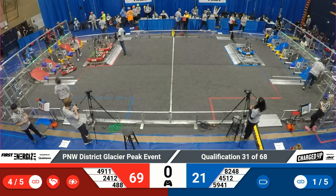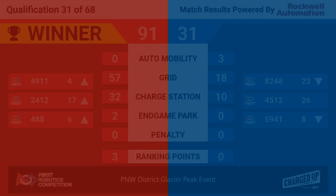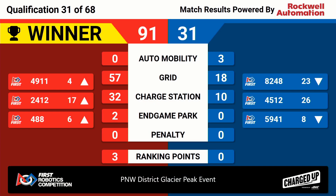Nothing to worry about there — all as it seems. X-Bot scores up on the big board and the Red Alliance takes it home. 91-31 and three ranking points for Red. Cyber Knights move up from six to four, X-Bot from eight to six, and 24-12, the RoboTotes, vault from 23 up to 17.